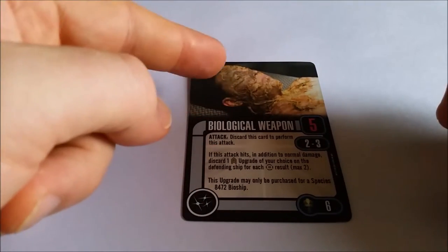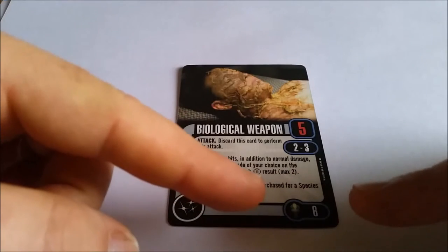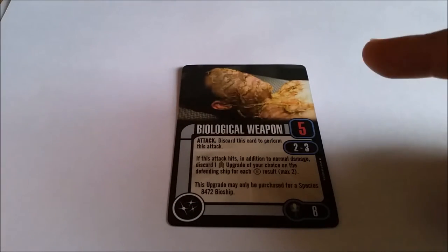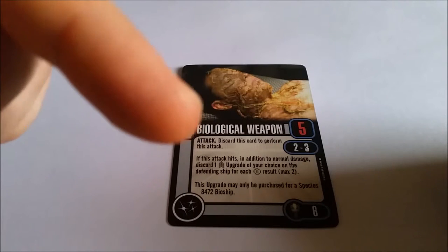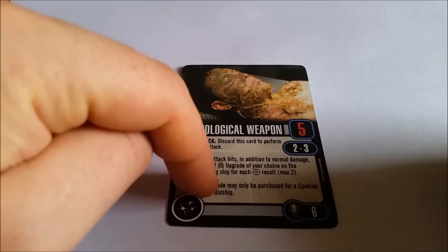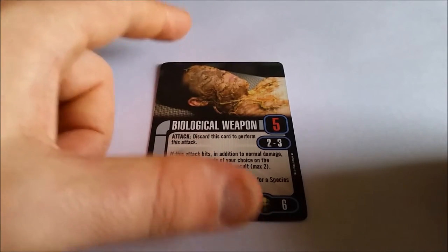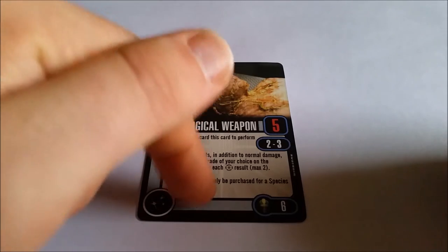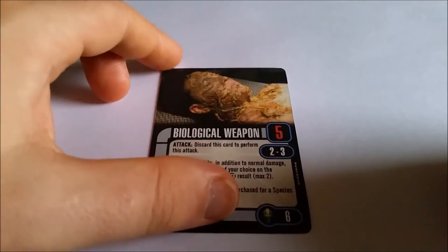Then you've got Biological Weapon — that picture, of course, is from Scorpion, Harry Kim getting biologically weaponed. You discard the card for 6 points. It's 5 dice, which is actually one less than your general attack, but if it hits, in addition to normal damage, you discard one crew upgrade of your choice on the defending ship for each battle station result you get — a maximum of 2 crew upgrades removed. This is going to be a killer against Federation ships, because they are massively crew-heavy. You could effectively take all their crew options off them in one go. You are sacrificing an attack die, but look at what you're benefiting. Possibly one to use near the beginning of the game — really nice.